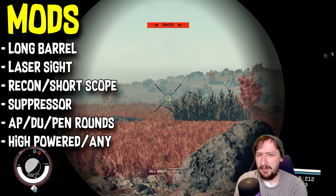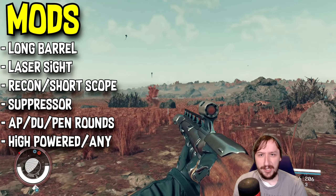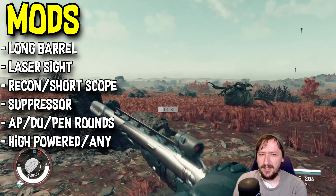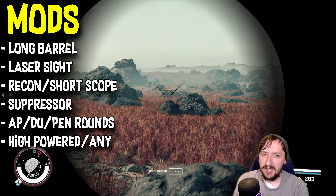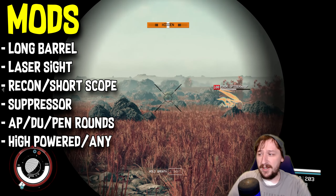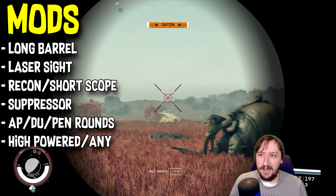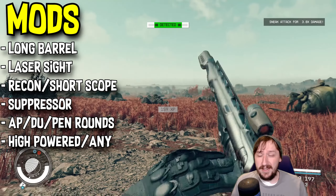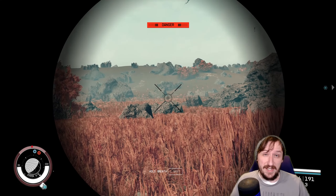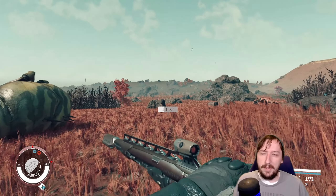There are some other interesting ammo types, like the EM charge shot, which could be useful for a pacifist run to knock enemies out. The white hot rounds I tried but didn't care for — the small fire damage bonus doesn't matter much on a slow-firing gun. For internals, I'd recommend high powered or high velocity depending on preference. Hair trigger is also pretty good since this weapon doesn't shoot very quickly. High power gets you the most damage per shot; high velocity reduces damage drop-off at long range for sniping.